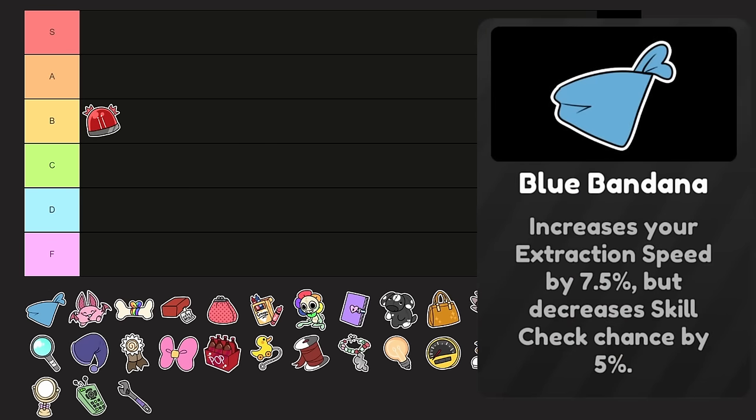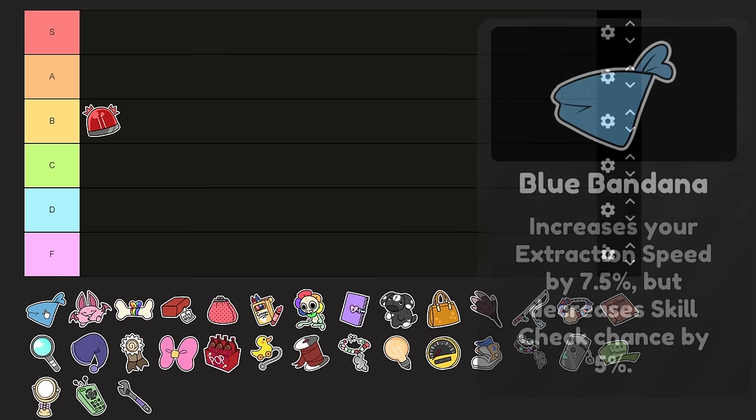Next up we have Blue Bandana. Increases your extraction speed by 7.5%, but decreases skill check size by 5%. I haven't used Blue Bandana since like the start of the game, so I honestly forgot what it did — it just boosts your extraction speed but you get less skill checks. That's kind of the opposite of what you want to do now; you kind of want to get the floor over with, so you want as many skill checks as possible. A lot of trinkets don't really have a negative, except for one that's coming up soon. D tier.